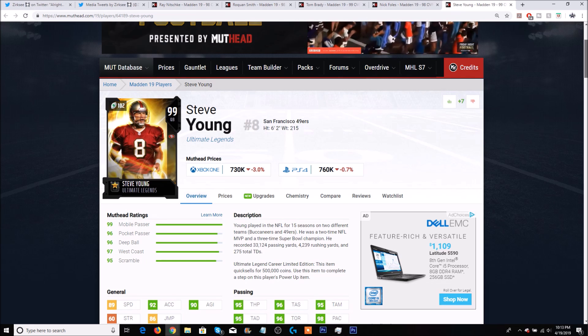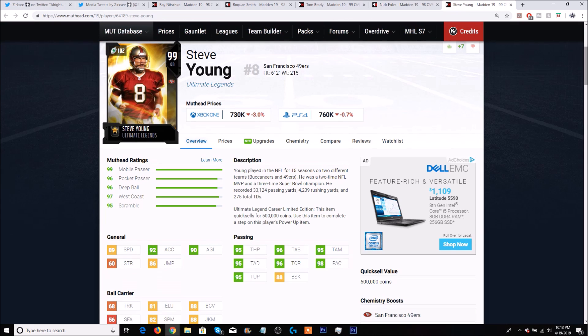Nick Foles has 76 speed and 80 acceleration. For a fun comparison, you can also look at Steve Young versus the new Dan Marino. Steve Young is one of the new limited time cards, and with his power-up you can pick him up with training points as of tomorrow. In terms of throwing stats, you're not sacrificing a ton for his speed — 95 throw power, 96 short, 95 medium, 95 deep. Put Go Deep on him and get his throw deep and throw power to 99, then use John Madden for short and medium. He's got 96 throw on the run and 89 speed.